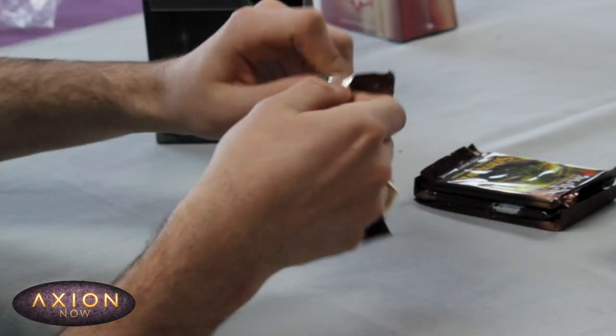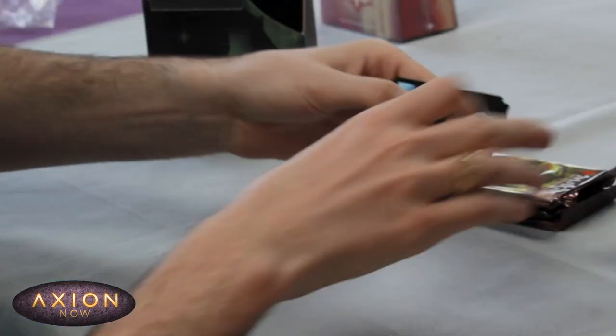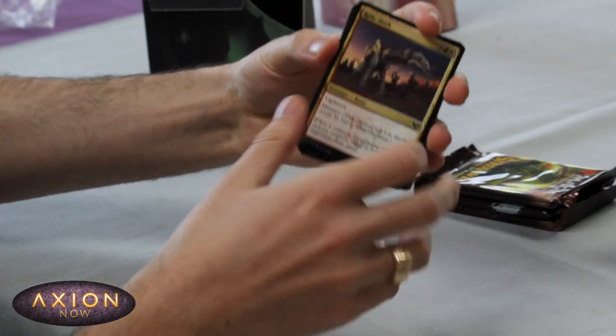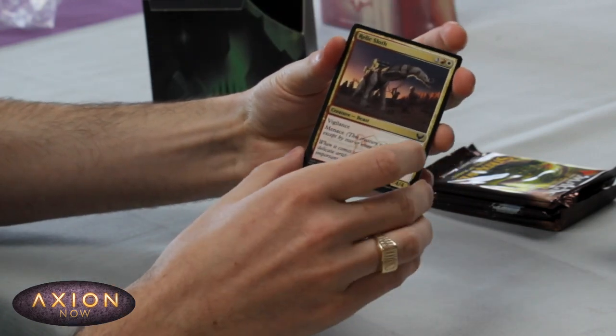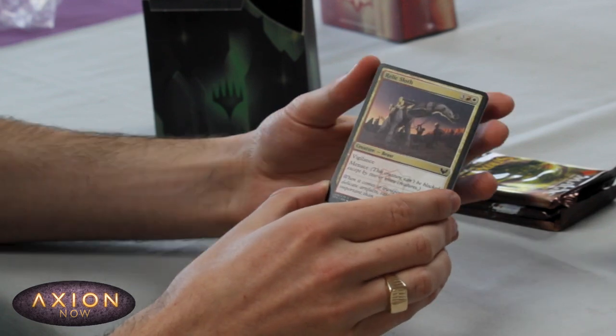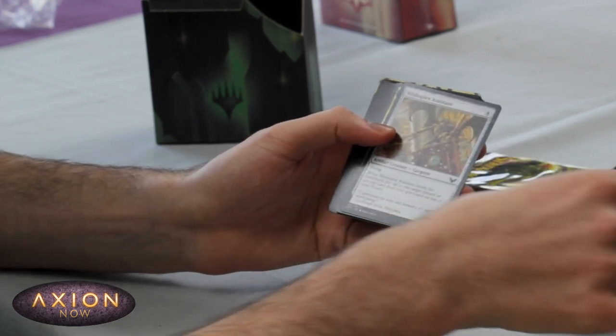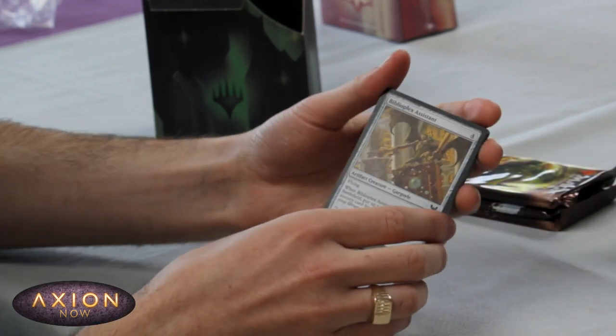Onto the next pack. Starting with a Lorehold card — not one of my favourites. Five mana 4/4 vigilance menace seems good but I think I'd just rather be playing something else in aggro decks at the top end. We've got some not great cards there. Mouldering Karok — this is a nice glue card for the Witherbloom deck.